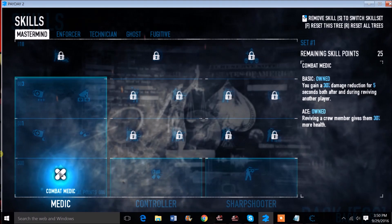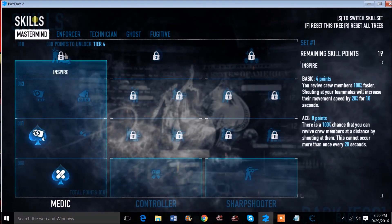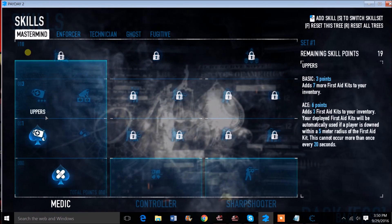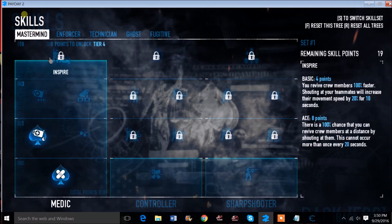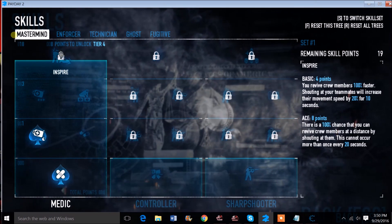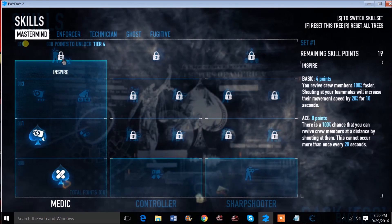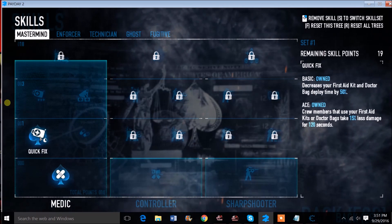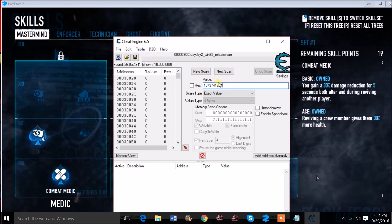I will unlock just two skills to start. You can go further up the skill tree to get more skills, but I never use medic packs personally. Go ahead and enter the code, hit next scan. Then throw zero in, clear results, and do it again — next scan. Now there's only ten results left. Buy the exact same skills you bought before, put the code in again, and now there's only three left.